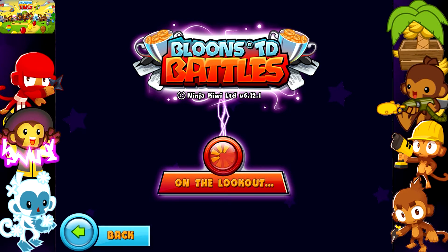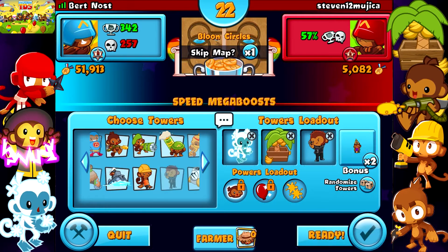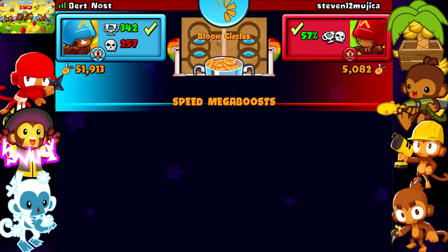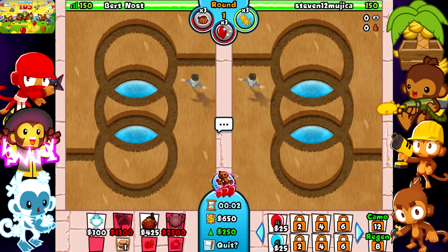Okay guys, you just need ice, farm, and cobra, and hopefully some late game tower. We could go with murder but we'd need a lot of micros. I'm going to get a farmer because basically if you get a farmer you win 300 medallions. I don't do it for the medallions — I just do it for the XP. So we're going on blue circles.